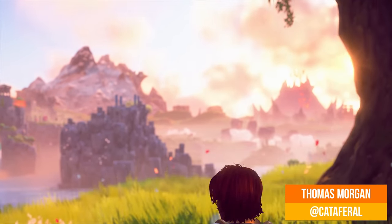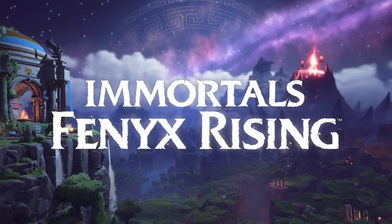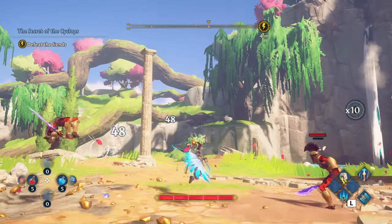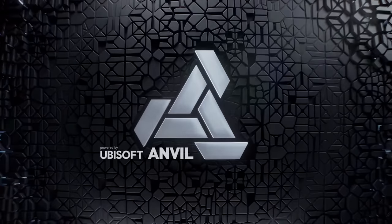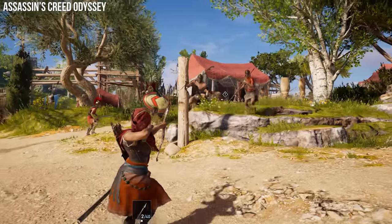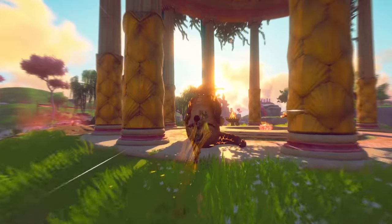This one has been highly requested. Immortals Fenyx Rising might just be one of the most ambitious titles to grace the Nintendo Switch, and it sets a major precedent for the system too. Here we have a game built on a more advanced form of the AnvilNext engine — the 2.0 version onwards — as used in Assassin's Creed Origins, Odyssey, and Valhalla. It's a first for Switch, and developer Ubisoft Quebec tries something different with Immortals too.